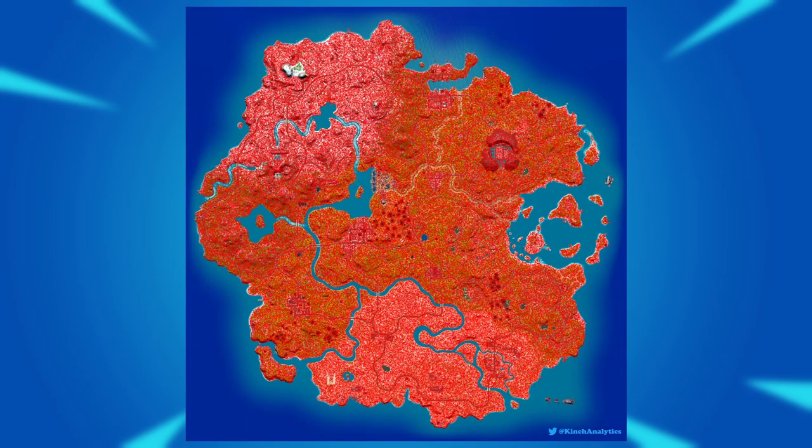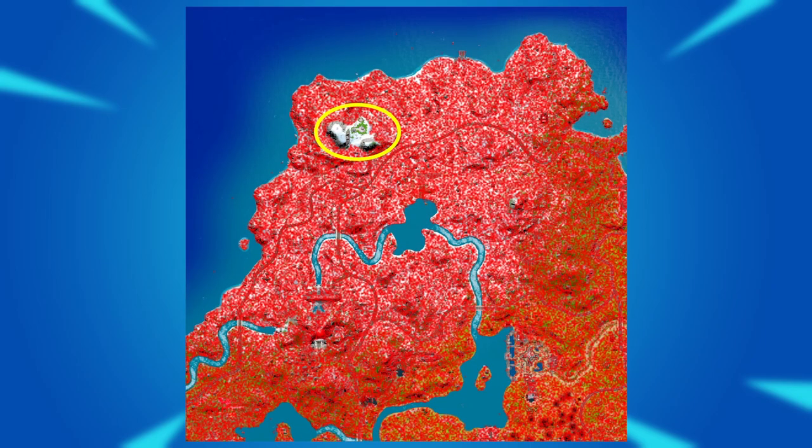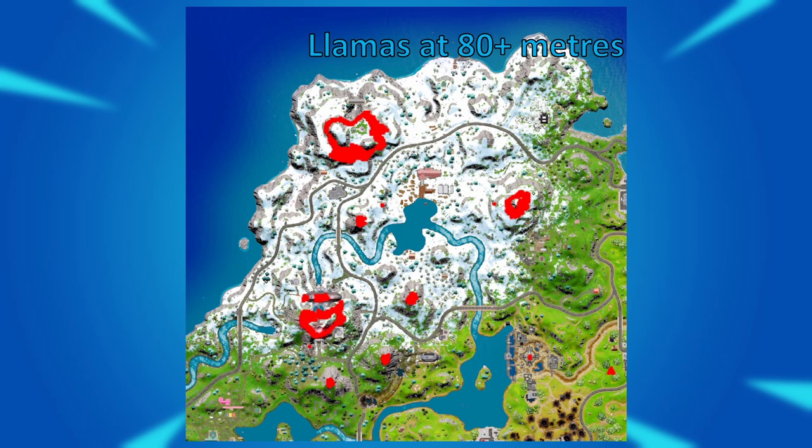Let's go back to the previous map, and I'll circle this area here which appears to have no llamas. Zooming in on the northwest, you'll see another area in Covert Cavern without llamas, and also a tiny area on Shifty Mountain. Notably, all these circles are very high points on the map. Here are the llama locations that are above 80 meters in height — removing some to look at 82 meters and above, and continuing to 84, 86, 88, and finally the llamas at 90 meters and above. It's clear that llamas just can't spawn above this sort of height, and that limit is somewhere between 90 and 95 meters.